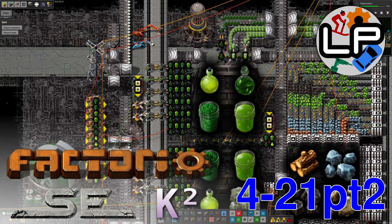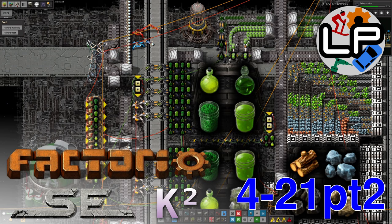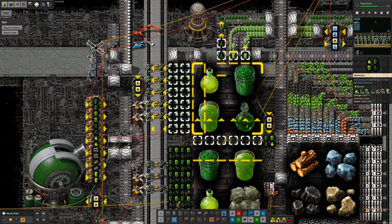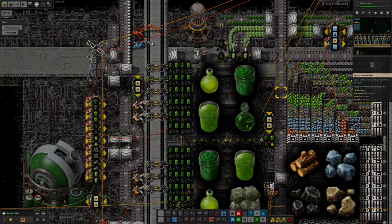Hello and welcome to part two of this week's Factorio K2SE update video on the Lawrence Plays channel. We've seen some big improvements to the supplies of these little green bottle things, so we'll be taking a look at that. However, first we need to take a look at the Imacyte, because they're kind of linked.